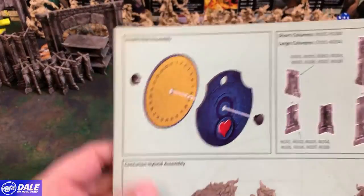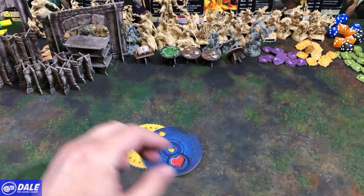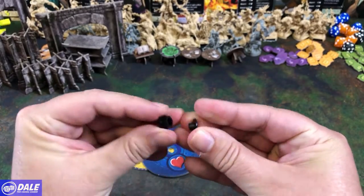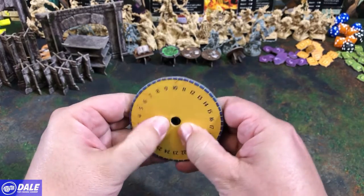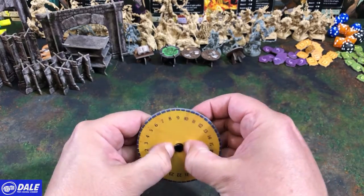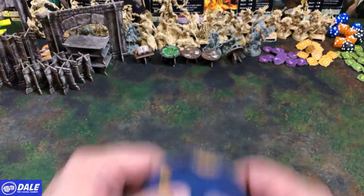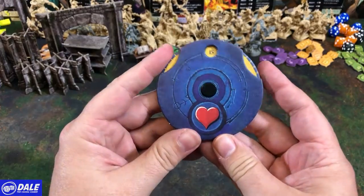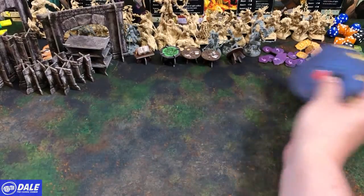Let's get into the health dial assembly. We're going to need our back and front pieces and one of these little connectors. Pull that apart, try to press this through the center, and put that on top. Once you get that on there, go ahead and finish it off. So we've got all four of those done.